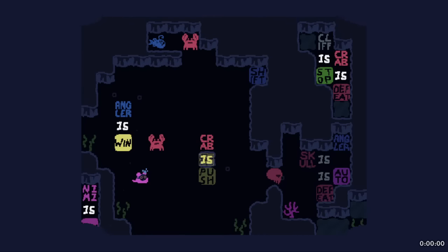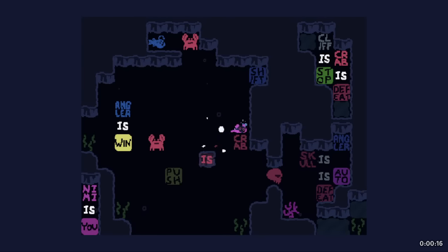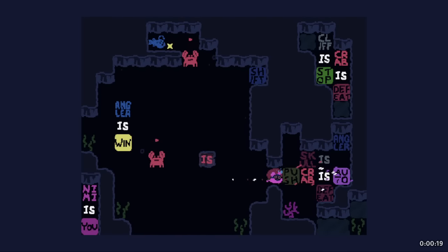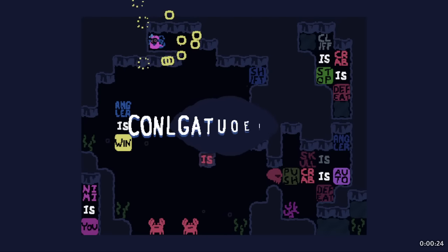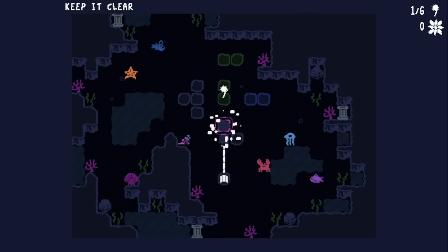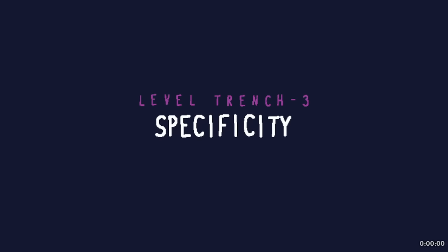Keep it clear. So crab is push, we got angler is win. I also enjoy the custom sprites. The 'is' is stacked on top of a cliff so I can't remove it, but I could try to push text across here. And crab is auto - that doesn't look good honestly. Nice cheese! I admit I don't remember which version I downloaded, but it's probably the cheese one now. I'll let comment feedback decide whether that's a good thing or not.